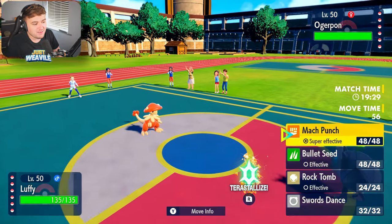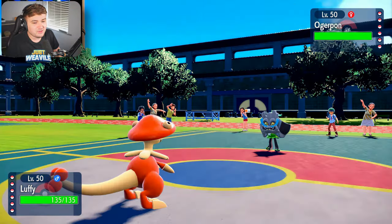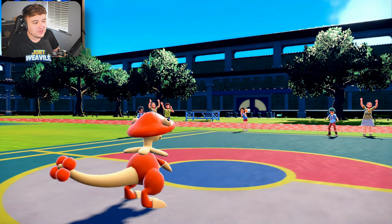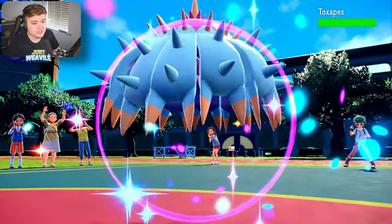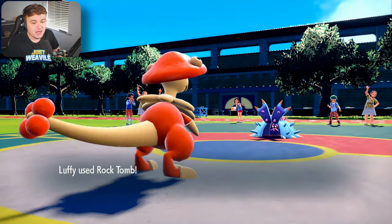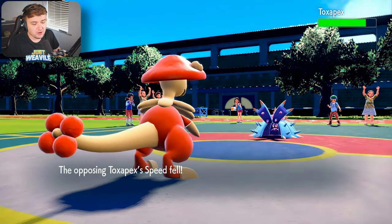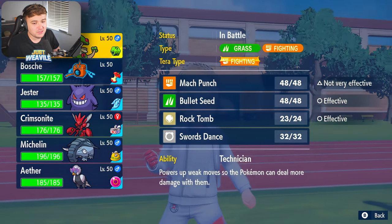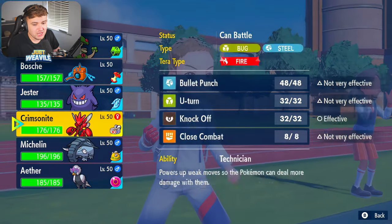Looking at their team, I would say they probably switch into Skellidurge here. So I am going to hit this thing in the face with a Rock Tomb. They do withdraw the Ogrepan as expected. Toxapex comes in. We're going to lower the speed of Toxapex, which is nice. As we go for that Rock Tomb — no damage, but we do lower the speed, which is always nice. We could go for that Technician-boosted, Loaded Dice-boosted Bullet Seed right now, since Rock Tomb did a decent chip.